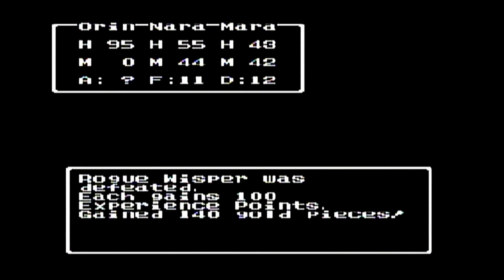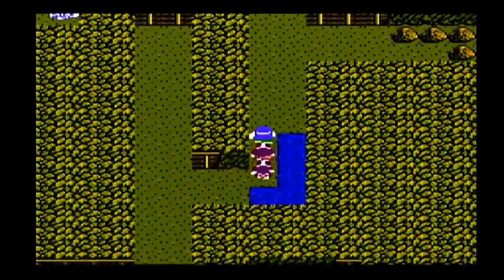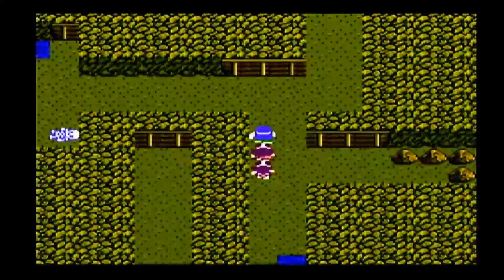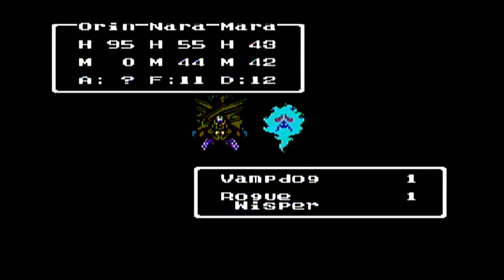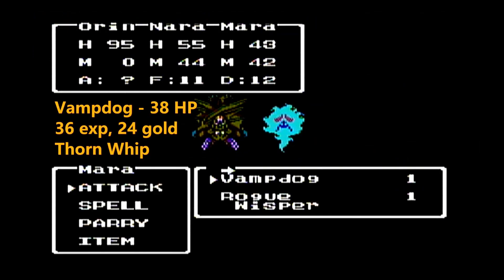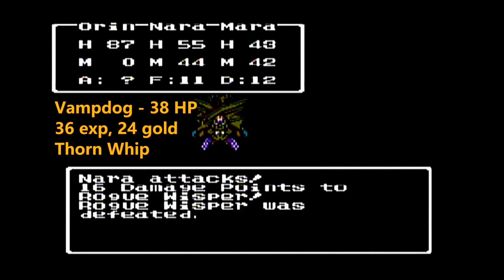Like I said, it's a short dungeon, but the enemies are pretty tough. They said that when the gas started coming in the mines, the enemies started appearing. Like the Vamp Dog here — they can put your characters to sleep. It's quite a few enemies that have some status effects or cast spells.